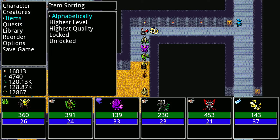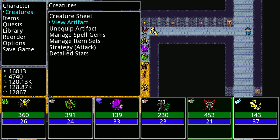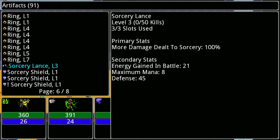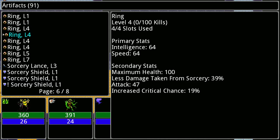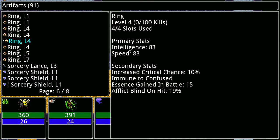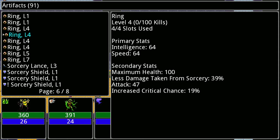Then we have this other guy here — he has intelligence and attack. Maybe I want something like intelligence and speed instead; I'll have less attack but let's see how that works out. I want the intelligence because I want more mana to actually cast spells; otherwise I'd go for attack or something like that. Maybe I'll go for that one for now.